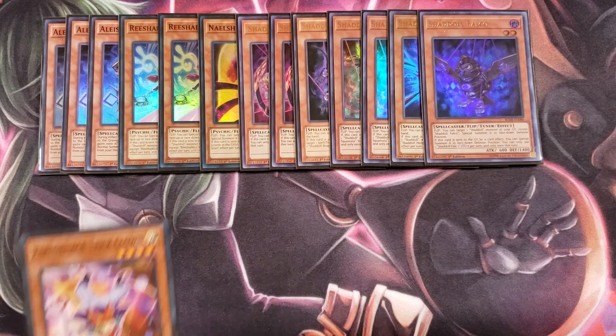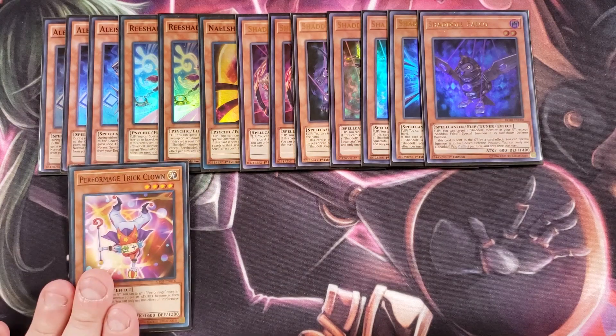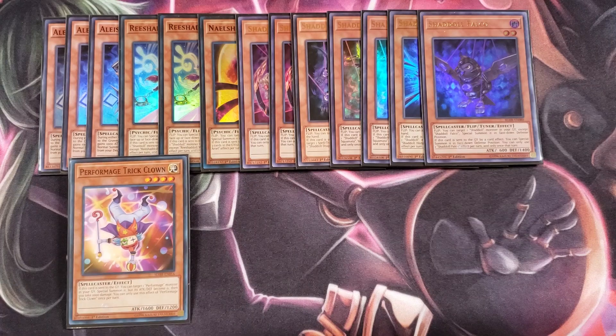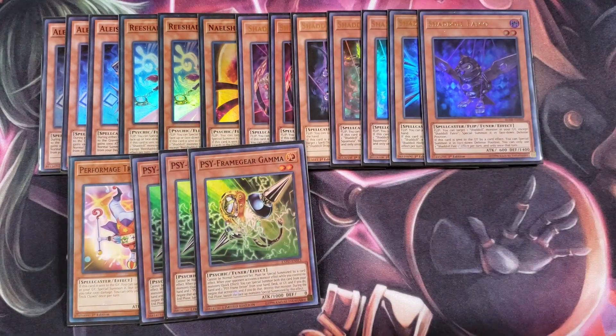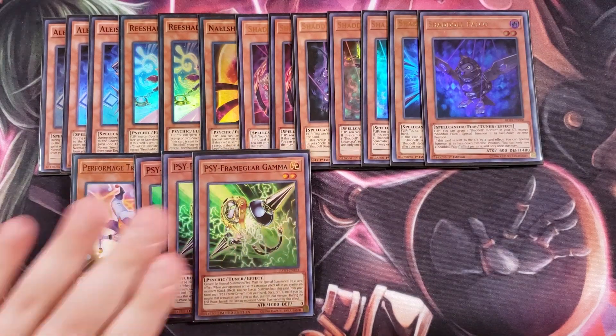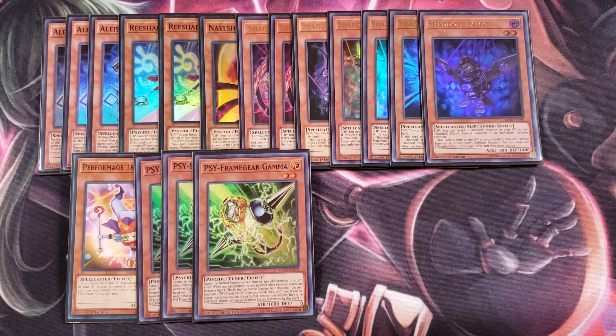We then play a single copy of Performage Trick Clown. Trick Clown is a really good light target to summon Construct and a lot of different monsters in the deck. If it's sent to the graveyard, you get to special summon it back as a zero attack/zero defense monster, though it does inflict a thousand points of damage to yourself. We also play three copies of Psyframe Gear Gamma to negate all sorts of cards your opponent is going to play — it's an overall really good card that helps the deck out quite a lot.